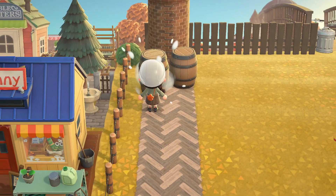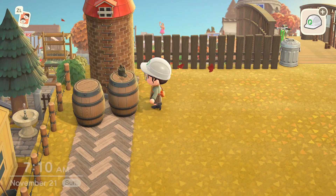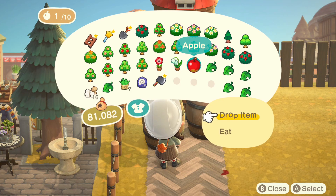For the equipment and tools in the orchard, I used a silo, barrels, a watering can, an axe, dropped fruit, and a well, along with a few other items.